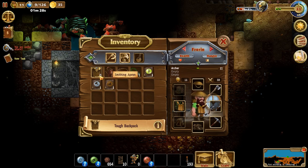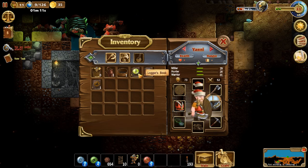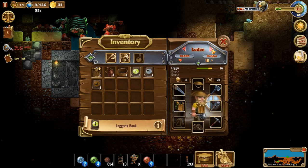Logger, climber, Smitty. Logger, climber, Smitty — good. Zombie ring — go to my warrior. Yeah, go get warrior. Miller. Hunter warrior. Got a logger and a climber. There we go. Logger, climber.